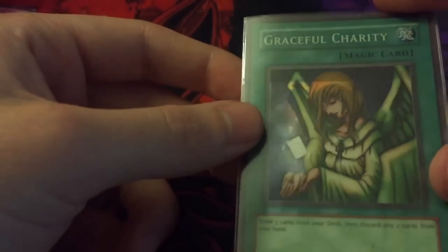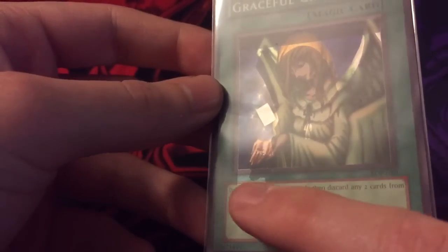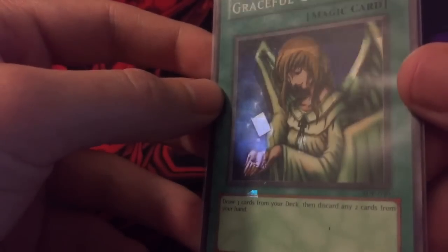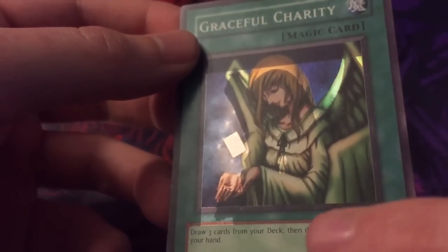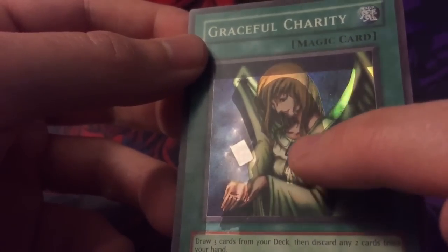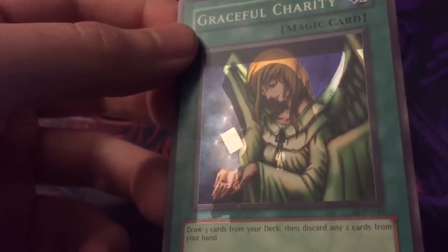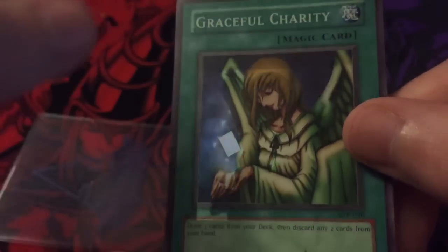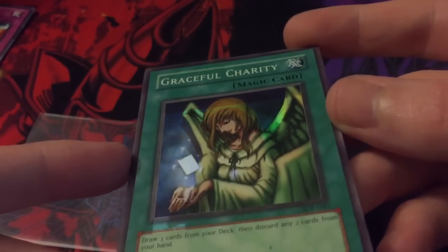My favorite misprint, which I also only have one of, is an offset hollow — Graceful Charity. Hopefully you can see it on camera. The holo for it is off — the hands are down here from the face. You can see where it's off a little bit, and right here where the hollow is supposed to be for the part where it ties together — shirt or whatever — you can see where it's shifted down. It's from Starter Deck Pegasus so it's a pretty old one, but still my favorite: offset hollow.